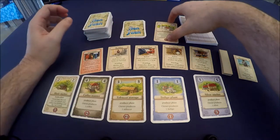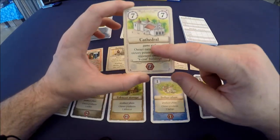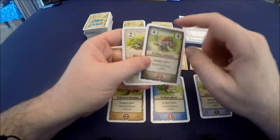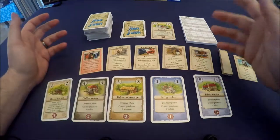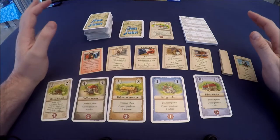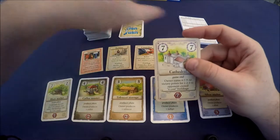This copy of San Juan includes a mini expansion with the cathedral. During the building phase, instead of building a card from your hand you can build the cathedral for seven cards. The owner gets four, seven, nine, or ten victory points based on how many opponents own six-cost buildings. Those six-cost buildings have variable victory point conditions at the end of the game — similar to the guild cards in Seven Wonders' third age.